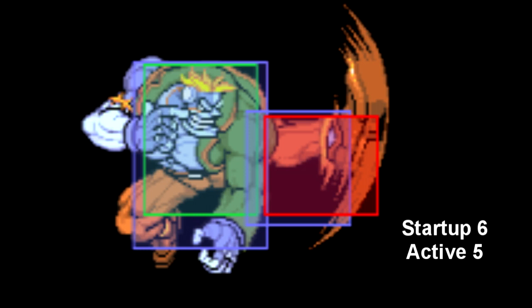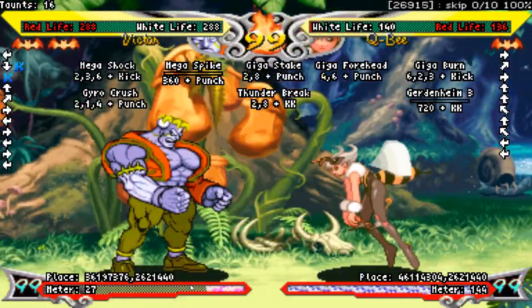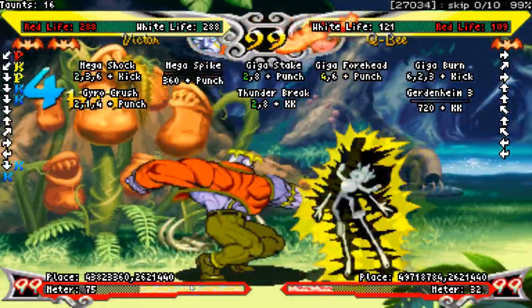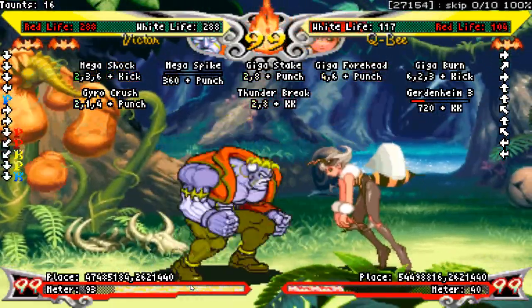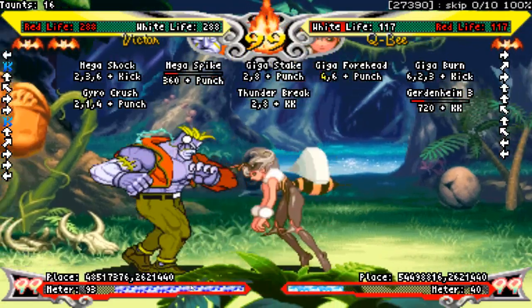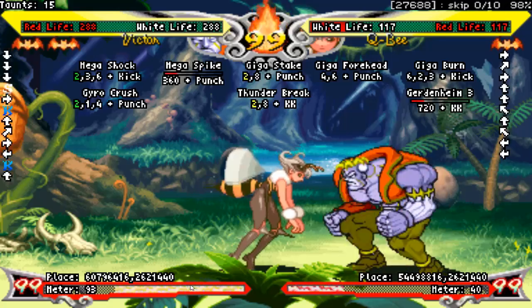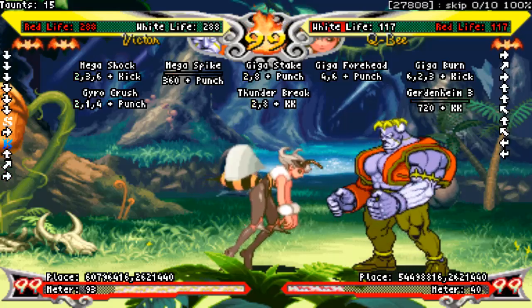Jumping light kick is your fastest air normal, coming out in only 6 frames. It's fairly stubby, but the animation is actually quite subtle, meaning it's pretty good for faking empty jumps — jump in, wait till the last possible second, and press light kick. I also wouldn't be doing my duty if I didn't tell you I once got this normal to cross up. I don't know how, I've never been able to recreate it, but I did it. If you can find out how, that's pretty cool.